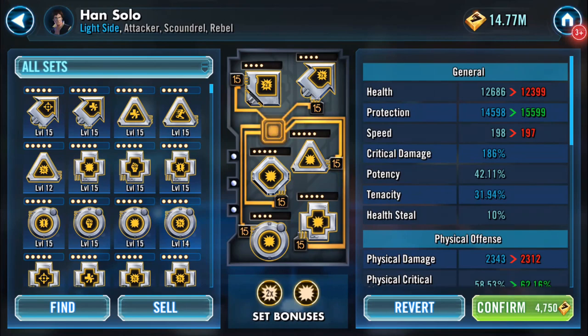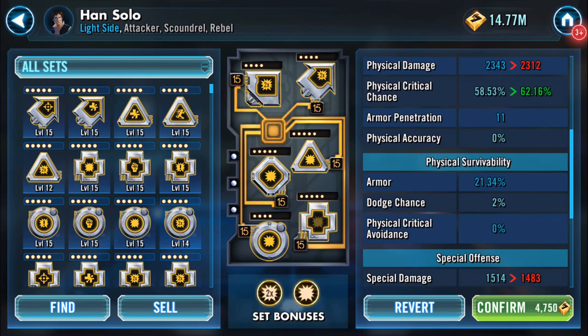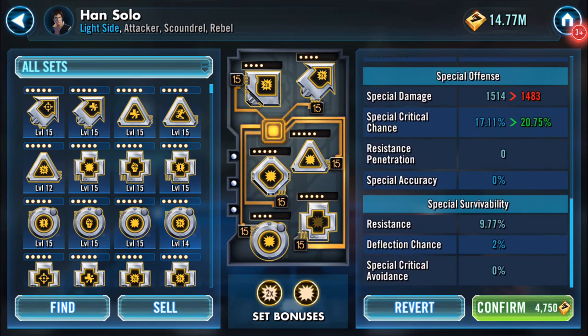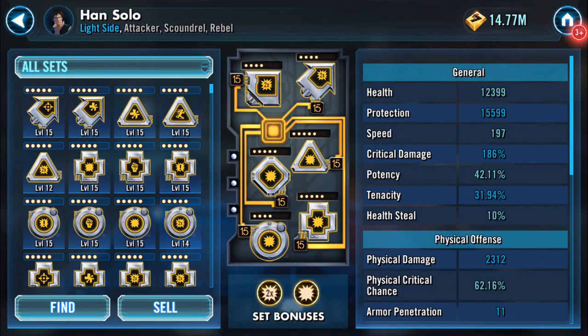I have a hefty jump in protection; there's a drop of one in speed which I can make up elsewhere. You've probably noticed it's only a four-dot arrow up there, so I can always put in a five-dot which will take him over the magic 200. Physical damage has dropped down but physical crit chance has jumped up — a lot. I'll pop it on there. I'm using him in Galactic War at the moment.